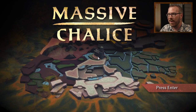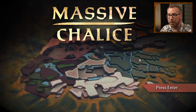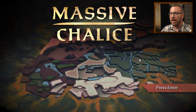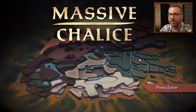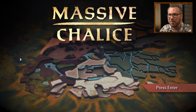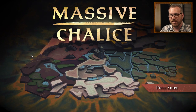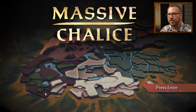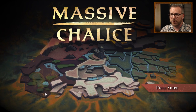Here we are on the title screen — this is actually the strategy layer, which we'll get into a little bit later. The game is broken into two halves: a tactical layer and a strategy layer. On the strategy layer, you're defending this nation from an outside threat called the Cadence. You can see it out here in what we refer to as 'the soup' on the dev team — the Cadence is a weird, mysterious force that's eating away at the edges of this nation from the outside in.